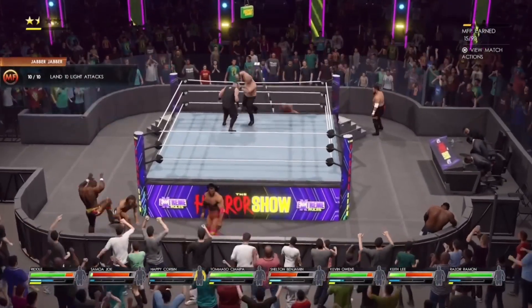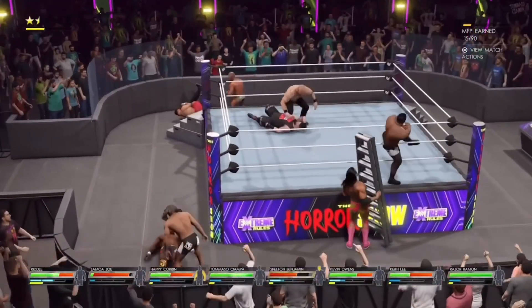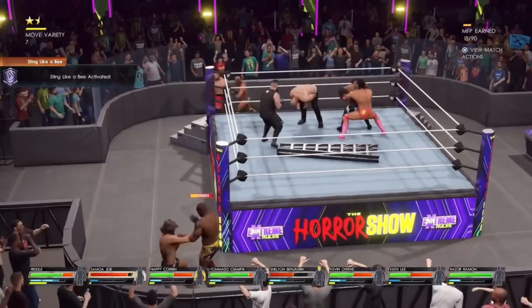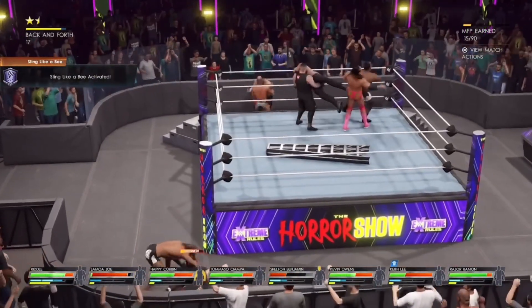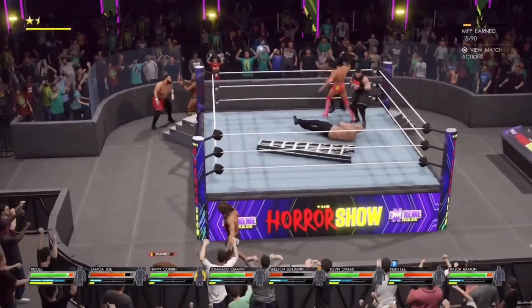Without further ado let's get into this. I'm using Matt Riddle as you guys can see, and I instantly go outside the ring. First thing you've got to do: use a striker. Once you use a striker you're good to go because their objectives are way easier for Proving Grounds.